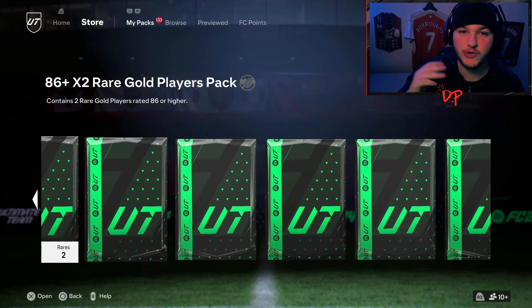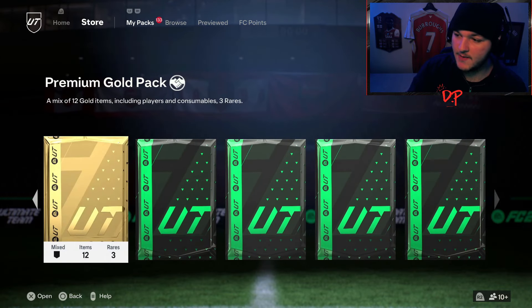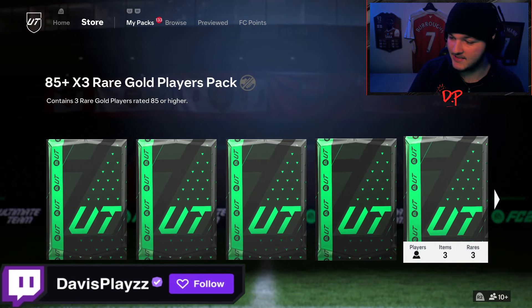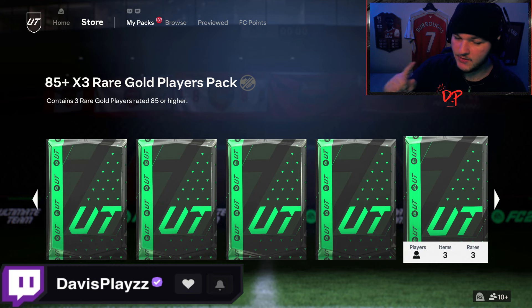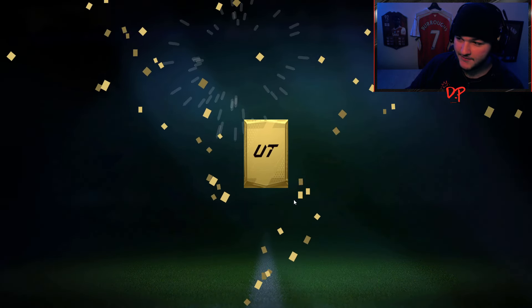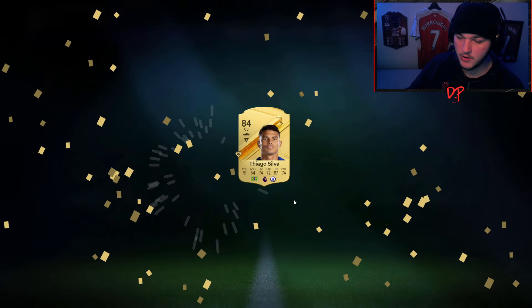Sadly we've got all of these packs to rip through, which we're about to do on stream. By the time this is uploaded — about an hour from now — I'm going to start my stream and we're going to rip all of these for Premier League Team of the Season. We'll jump over to the web app to open the packs. First up, the premium gold players pack — the 25k pack — can we get anything good? No, we can't.